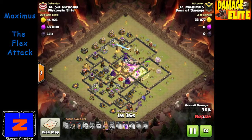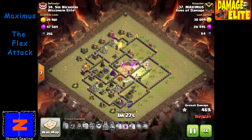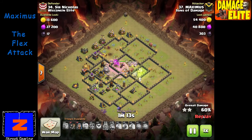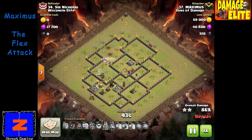Now he's got the queen in the core. Whenever the queen is in the core you want to make sure you have a poison spell, a heal spell, or a rage spell to get through her. He rages into the core and puts a heal spell on it. The jump spell has got everything into the core at once — four or five troop types. A couple of valkyries ran into double giant bombs but the rest are fine. He's got the queen in the core with healers, giants tanking for her. He's got bowlers going around the bottom of the base without a healer — they're going to disappear. He's got valkyries up top doing work on trash buildings.